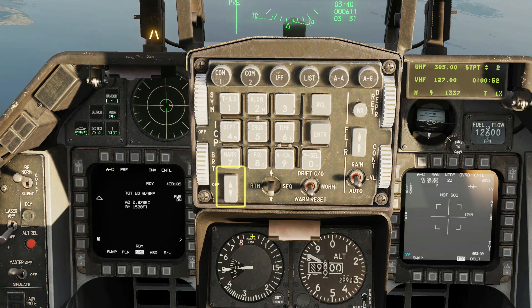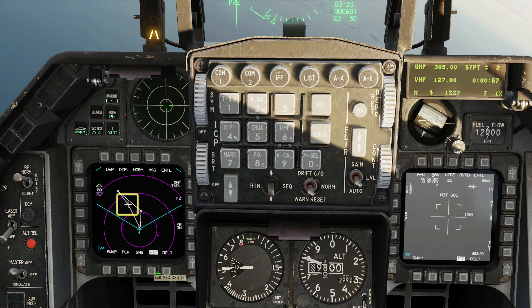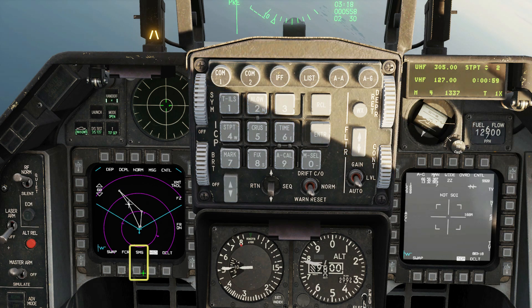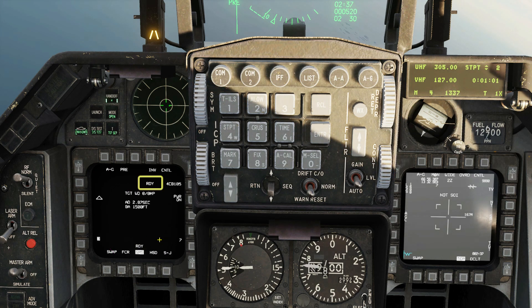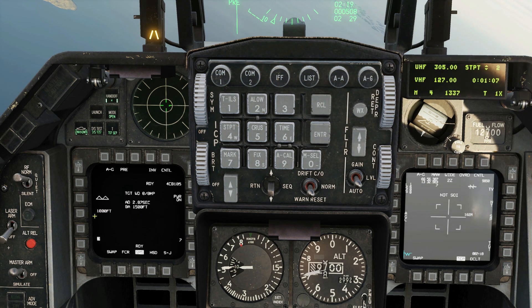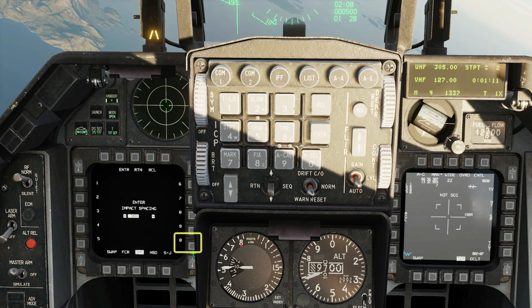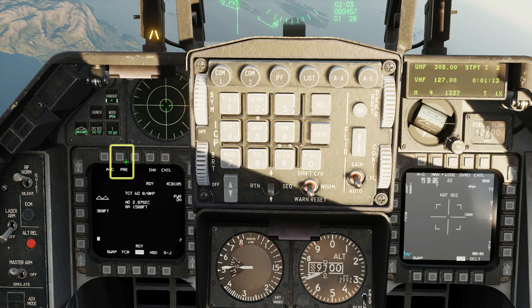Select your target waypoint. On the HSD, the small cross shows where the TGP is pointed. Back on the SMS page, check that the WCMEDs are showing ready status. We're releasing the first two bombs as a side-by-side pair. We're attacking tanks, so let's go for a nice tight spacing to ensure multiple hits per target — 300 feet should do it.